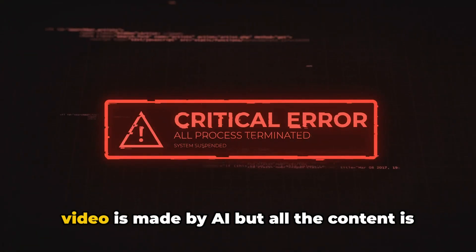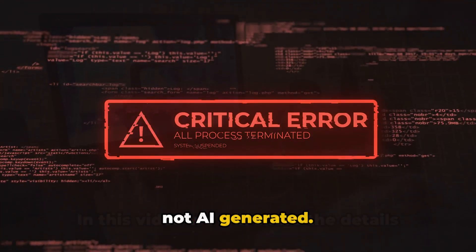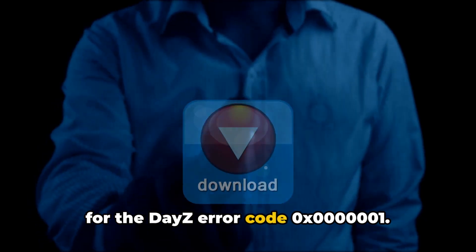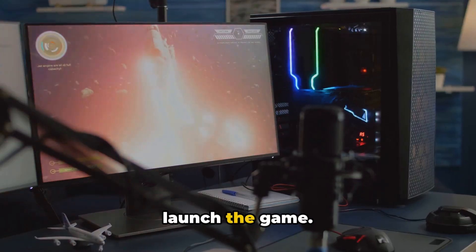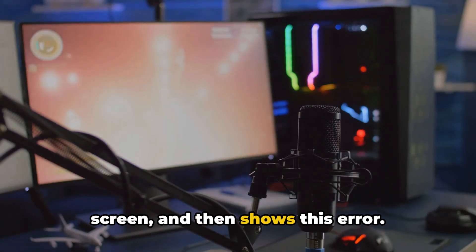Before we proceed, please note that this video is made by AI, but all the content is manually researched by our team, and it's not AI generated. In this video, we will share the details for the Days error code 0x0000001. As per our research, this error particularly comes when players try to launch the game. When the players try to launch the game to play, it gets frozen on the loading screen and then shows this error.